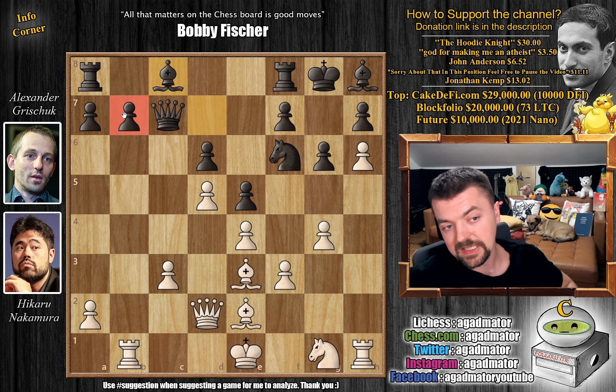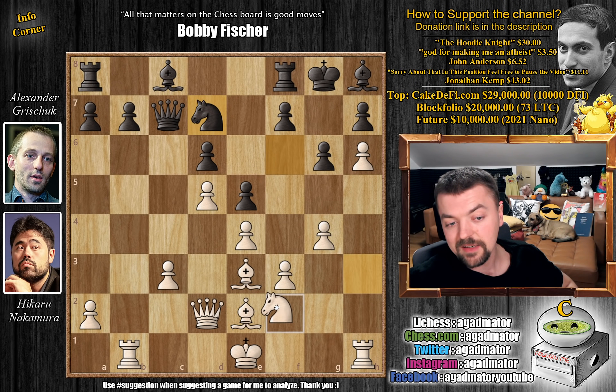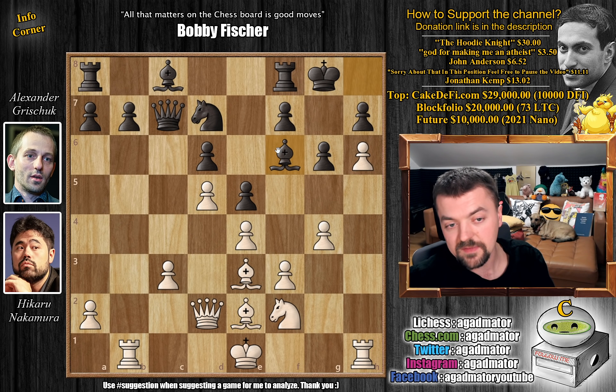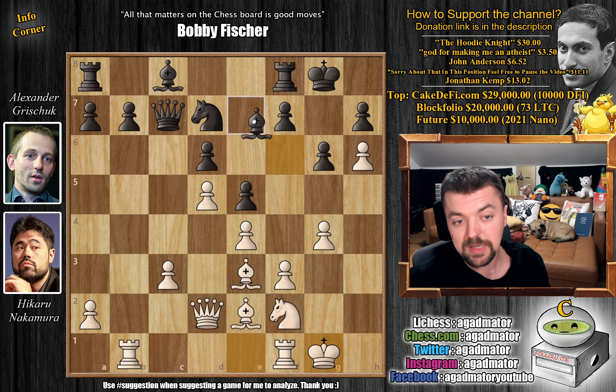Bishop to c8 first, adding a defender so the queen can move, and also maybe planning to play b6. Knight to h3 by Hikaru, knight to d7, and now knight to f2, bringing the knight to d3. We have bishop to f6, maybe trying to get Hikaru to push the pawn all the way to g5, but Hikaru just castles. It seemed like Hikaru was attacking the kingside all along, but now he castles kingside. The center is pretty much closed, unless we see something like c4-c5.